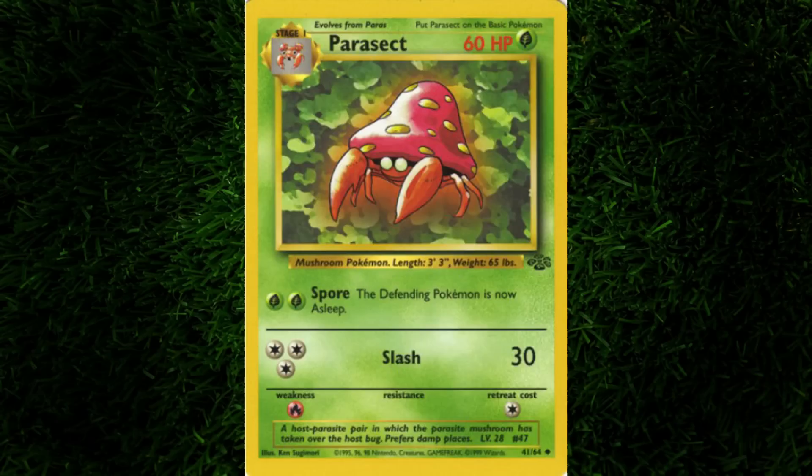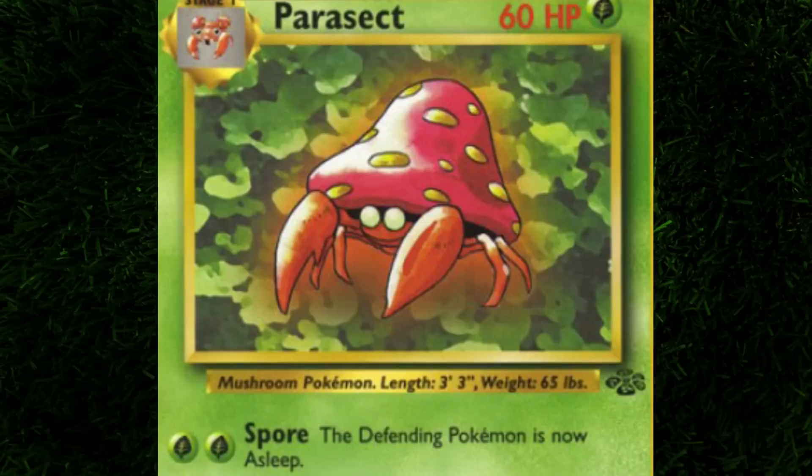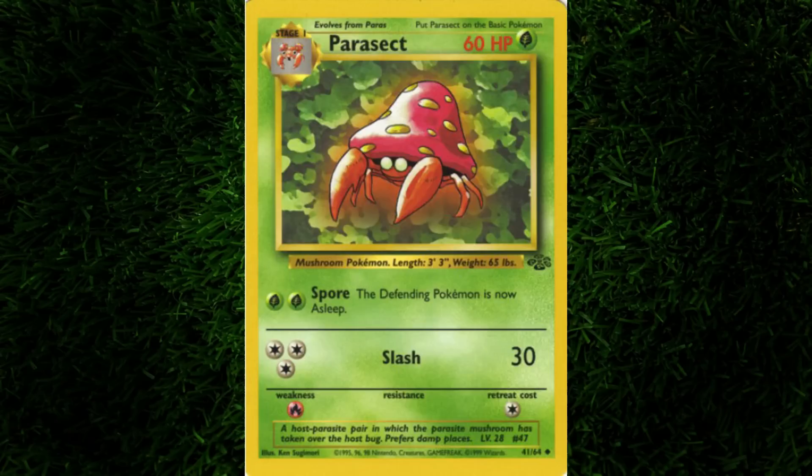With 2 colorless energy I can use Scratch for 20 damage, and 2 grass energies can put the other Pokemon to sleep by using Spore. Using Spore is a bit risky as I will not be doing any damage, and after a coin flip I would need Tails for the other Pokemon to stay asleep and unable to attack on their turn, otherwise the move did absolutely nothing. Paras can retreat for 1 energy and has a double weakness to fire — that fire gym is going to take a ton of luck. But the real star of this show is my homie Parasect, the inspiration to my logo for this channel, my favorite mushroom bug with its cold dead expressionless eyes. Spore, the retreat cost, and the weakness are exactly the same as Paras.